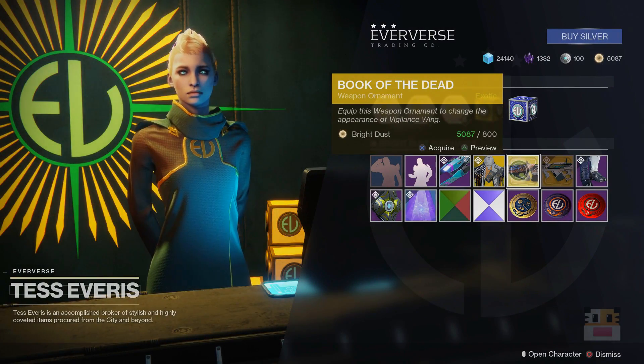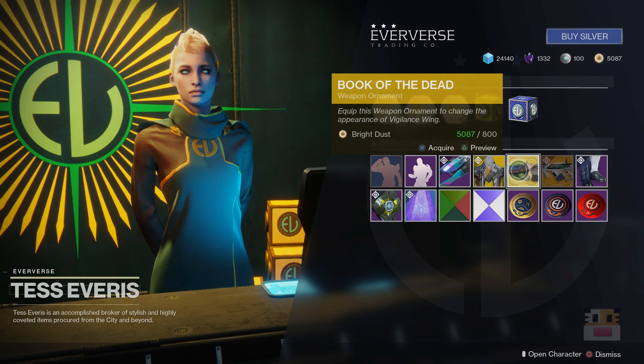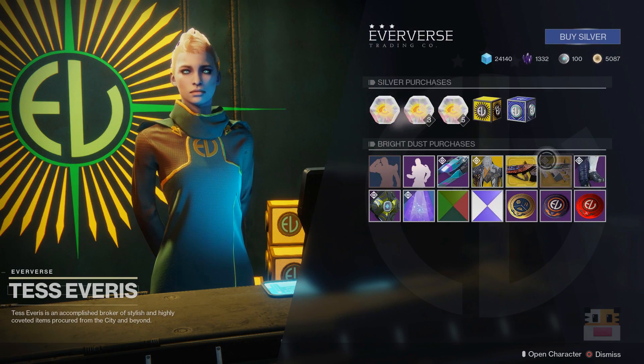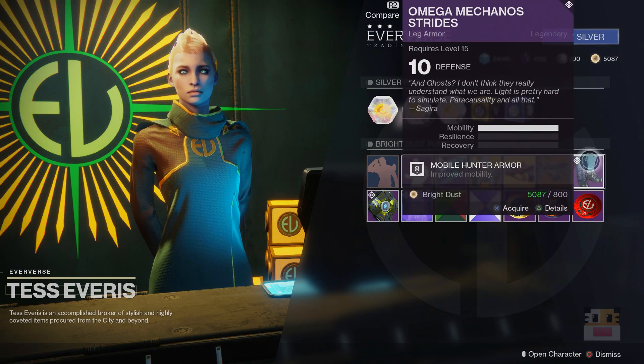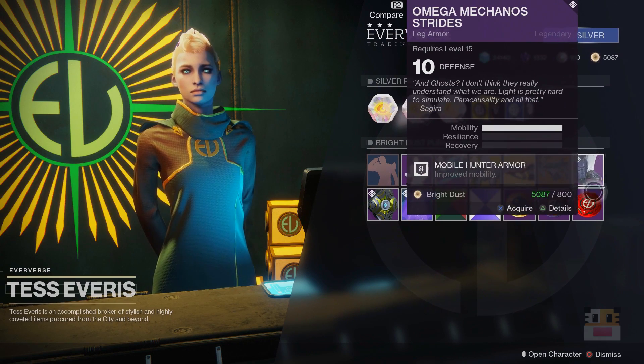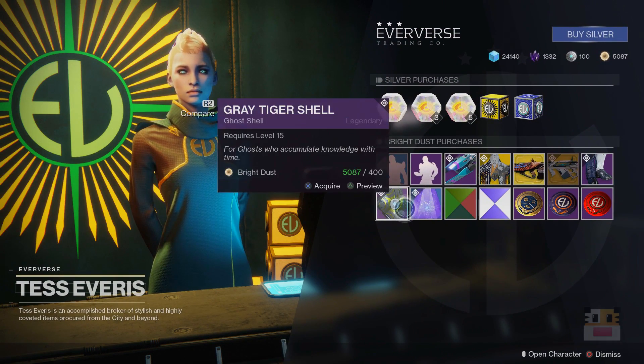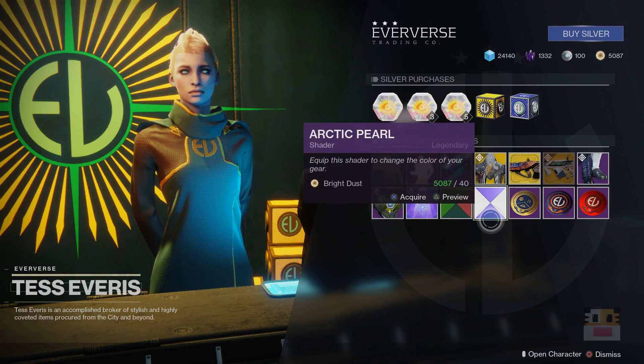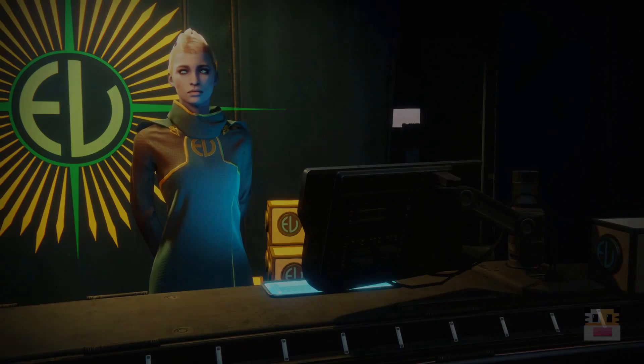You've got the Book of the Dead — it's going to be that Vigilance Wing. A lot of people have been using it, you might want to pick it up. You've also got the Colony Skin, which looks cool and makes it look white. I think I go with the regular ones though. You've got your legs here, and of course you can get yourself one of these items if you're interested — I personally am not really a fan of either.